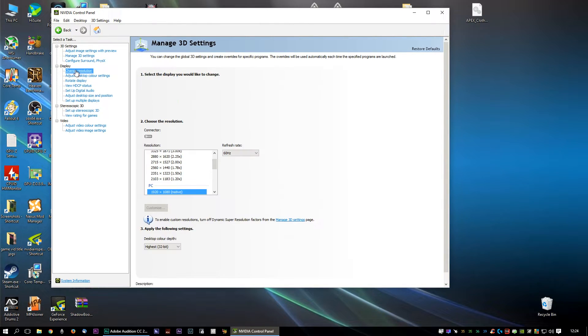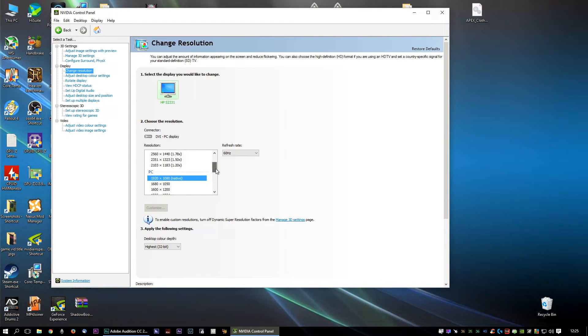If I now go to Display and change Resolution, you can see it used to stop at 1080. I could go from 800x600 — I remember playing AO at that resolution on my little CRT monitor — all the way to 1080, and normally it would stop there. However, because of Dynamic Super Resolution, I can now return to 1440p.